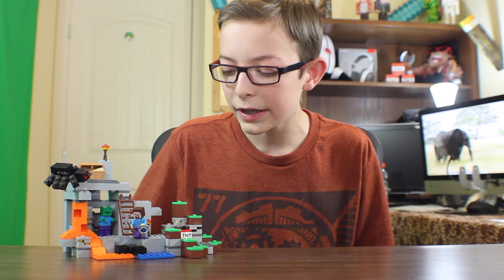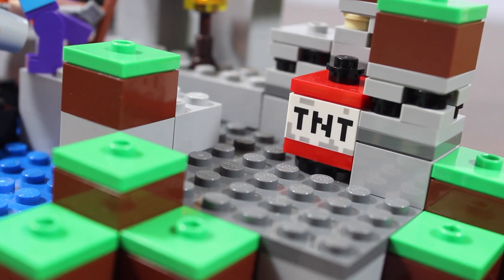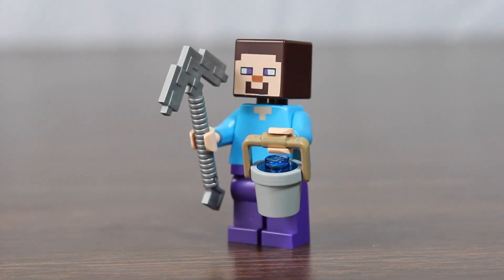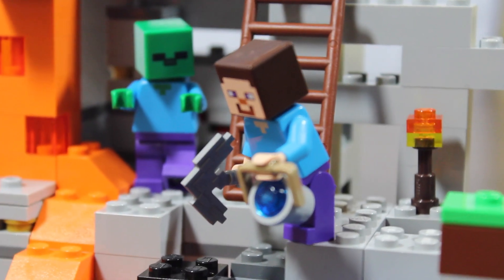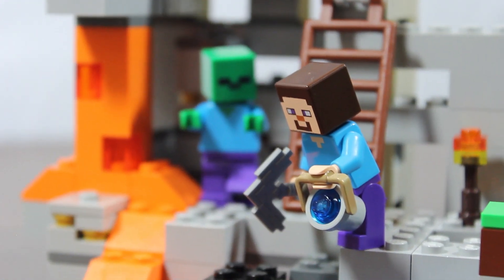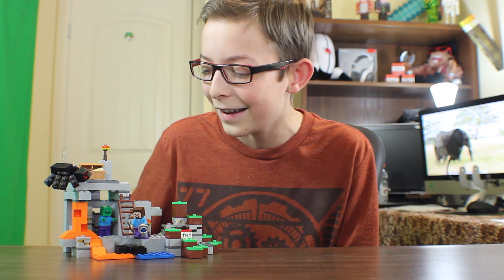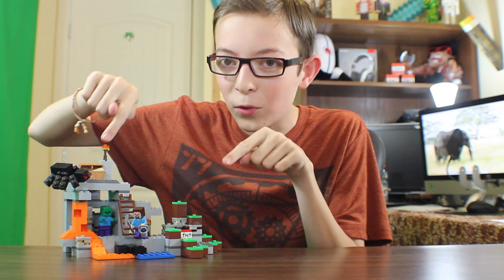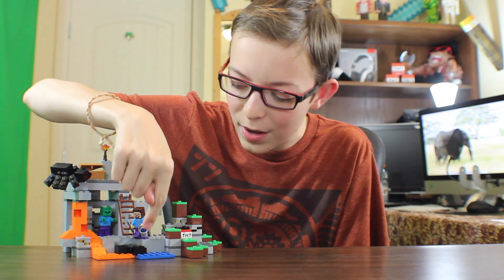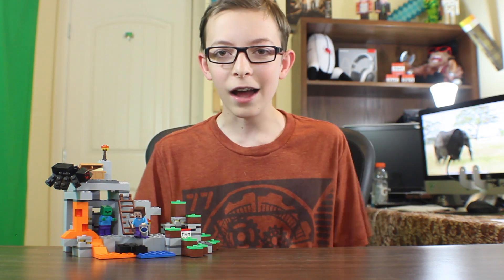We've got the Cave all built here, and as you can see, it looks really, really cool. There's a little grassy patch here with a TNT block and a couple of ores. Steve looks really good with his square head. He's got a little water bucket that you can switch out for lava, and his little iron pickaxe. There's a zombie back there and a spider up here — the spider's legs are really well done. There's a little chest with a piece of bread in it, and I really love that there's lava and water coming together to make obsidian. That's pretty much it for the Cave.